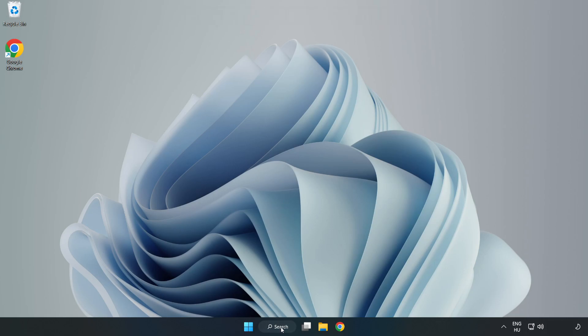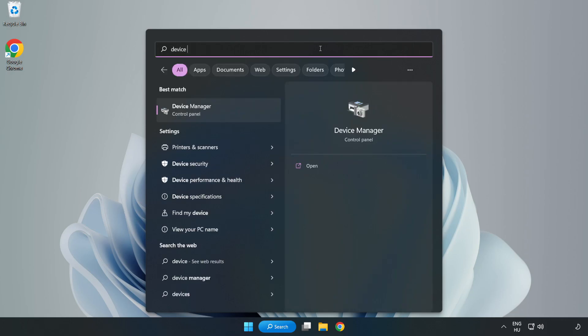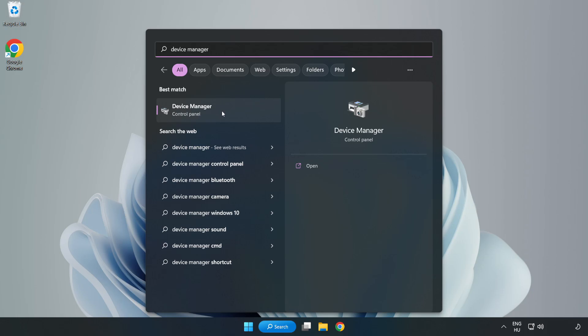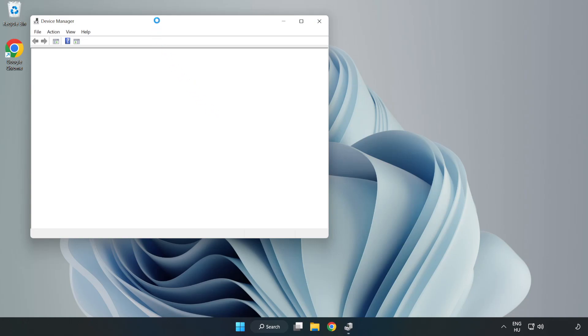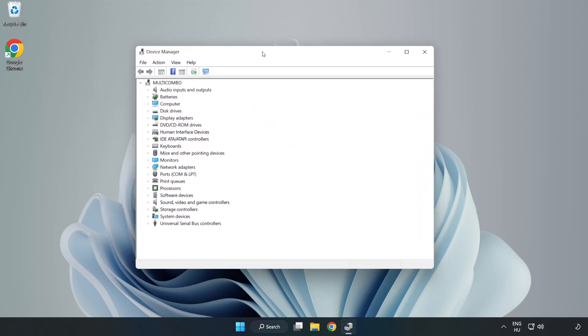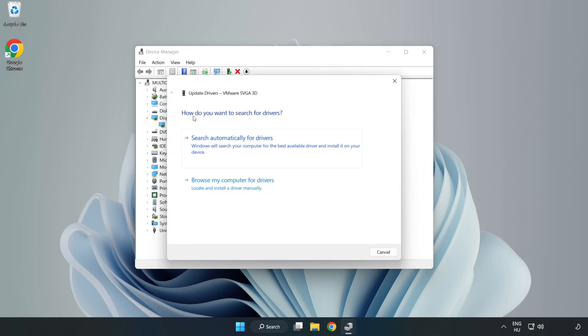Click the search bar and type Device Manager. Click Device Manager. Click Display Adapters and select your display adapter. Right-click and select Update Driver, then search automatically for drivers.